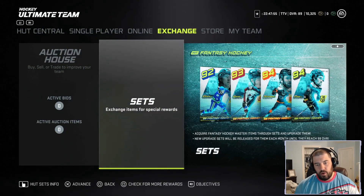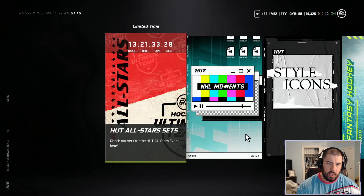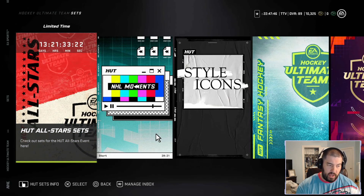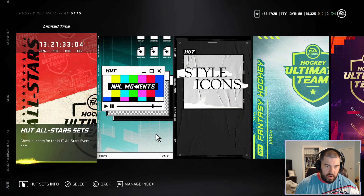To get to the sets, go to the Exchange tab, click on Sets, and you'll see Hutt All-Star Sets. On a quick side note, the NHL Moments event is still active — so if you haven't completed any of those event cards, you still have a chance. You can still get a 94 and upgrade to 95, just like the style icons. Now let's pop into the Hutt All-Star Sets.